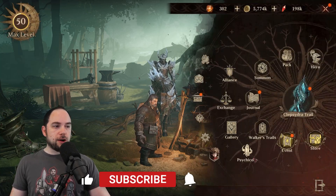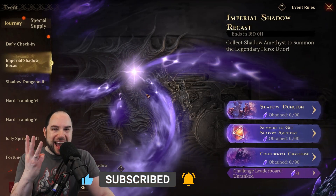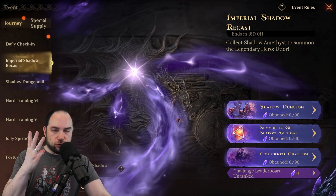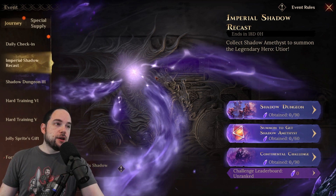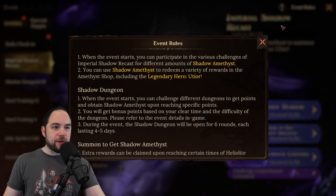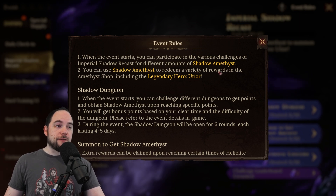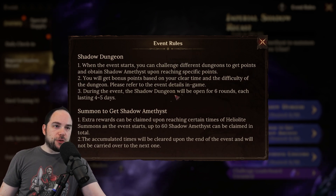In the event screen, the Imperial Shadow Recast has three aspects: the Shadow Dungeon, summoning, and the Continental Challenge where you take on different bosses. Each of these gives you more of the currency you need to unlock the hero. When the event starts, you participate in the various challenges to get Shadow Amethyst, which you use to receive rewards in the Amethyst Shop, including the Legendary Hero.